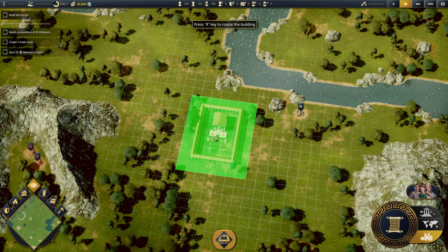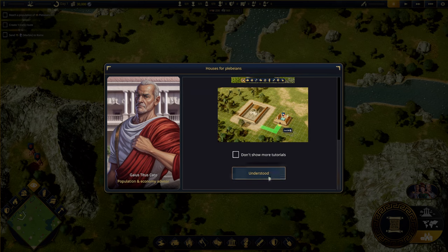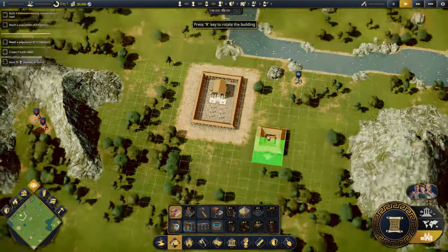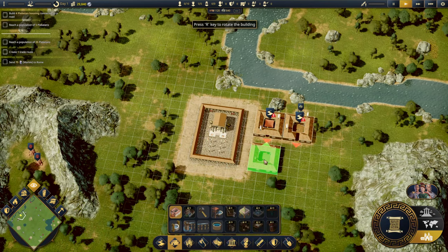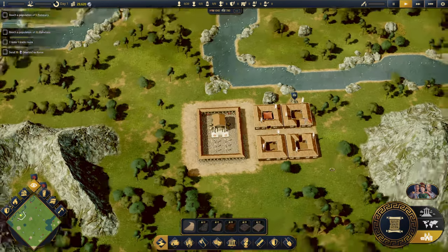There's a hint to place the Forum near a body of water, so the river here is perfect. Then we want to build plebeian housing - immigrants will start to arrive as your city grows and will perform all types of work. We want roads connected to the plebeian houses. A road is already built around it, so that's good. We want four plebeian housing units connected by road.